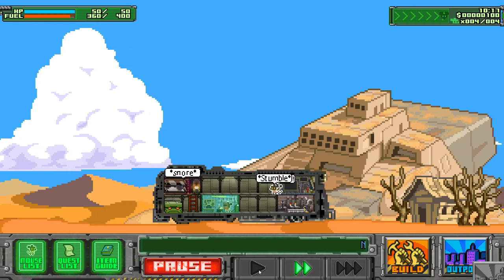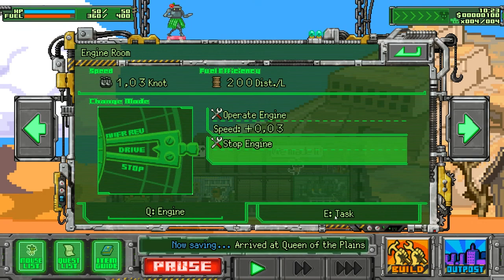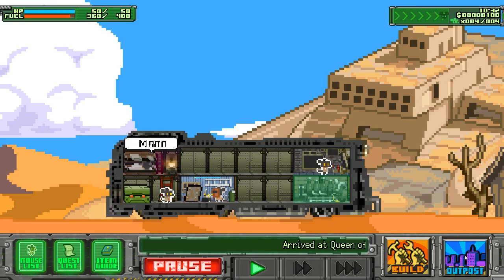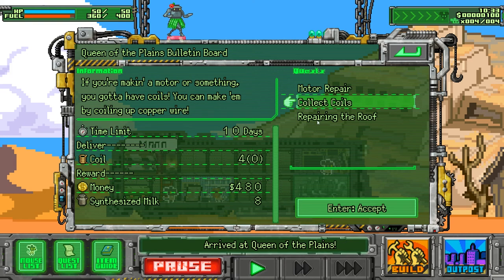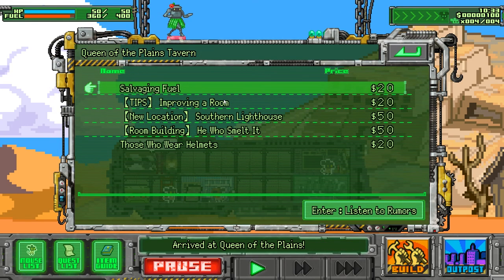This tutorial mission — Christ. Stop the engine just in case. Engine has been stopped. Mice, stay on board — I'm going to the outpost. Quests first. Motor repairs — need to deliver a coil, can't do that. Deliver bolts — need three bolts. That sounds doable. Rumors — let's see what you have. Saving fuel, improving a room, new location, room building.